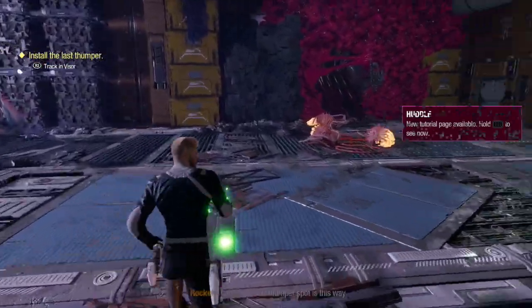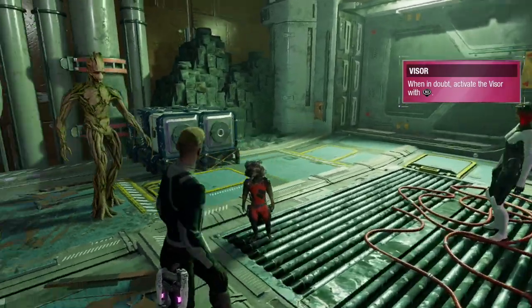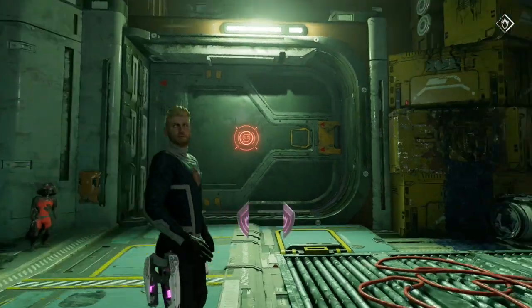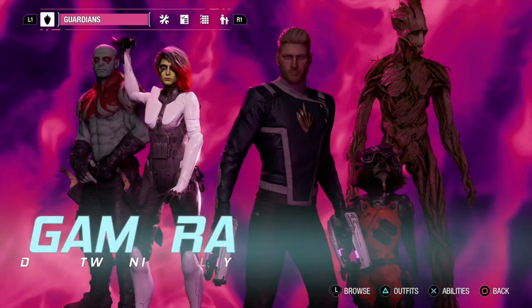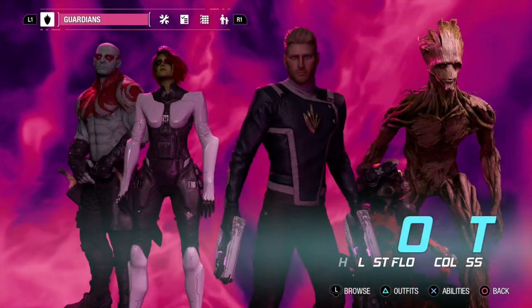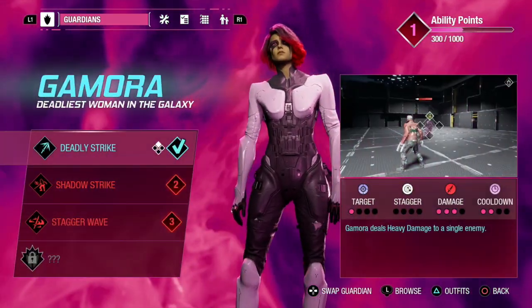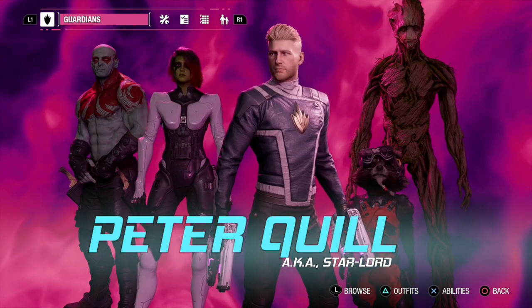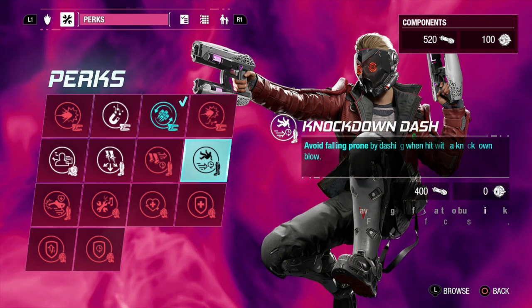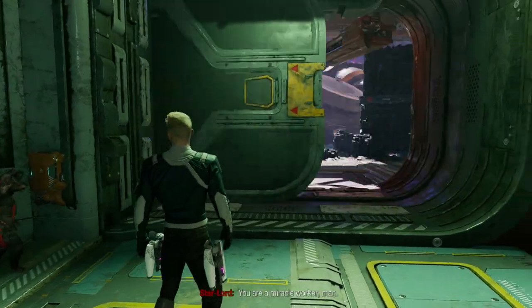The last thumper response is this way. Rocket's tracking it on his display. Interactive security hatchway — we need Rocket to open it. New ability point — last time I used it on myself, but Gamora is already OP and Rocket is doing enough damage. Looks like everyone might already be fully upgraded.